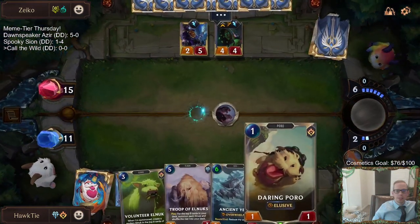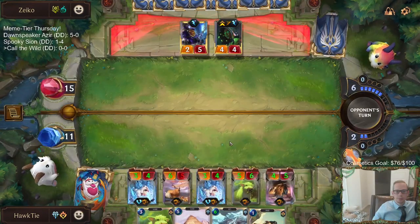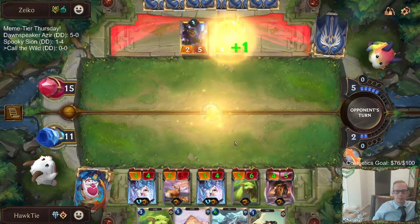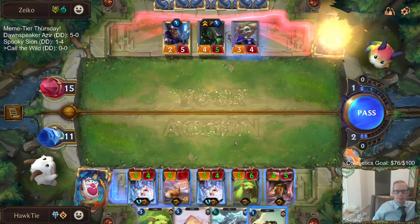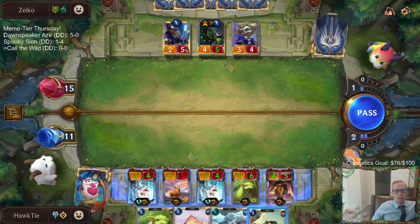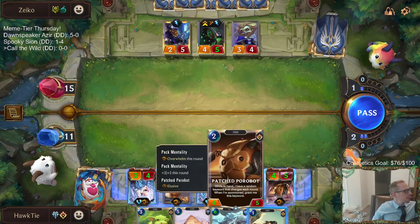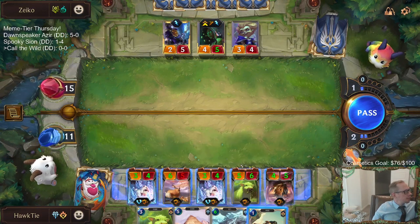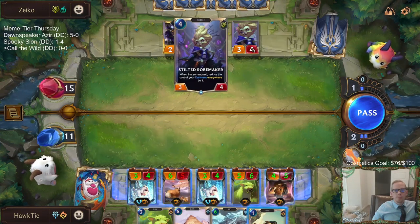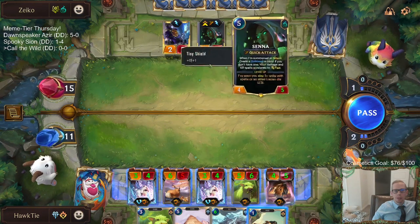Not killing us - that's a good sign. So what do their blocks look like? Okay, four. We have Overwhelm, they're taking this force, they go down to 11. And then we have 12, 17 - Overwhelm. They have to block with one of those two. Do we play the Daring Portal before attacking? I think we do - we might as well play this before attacking.